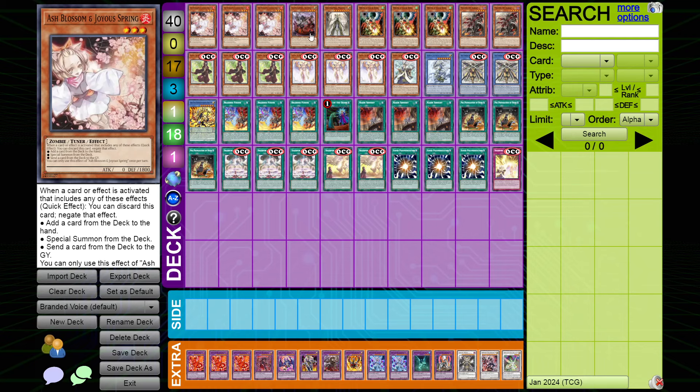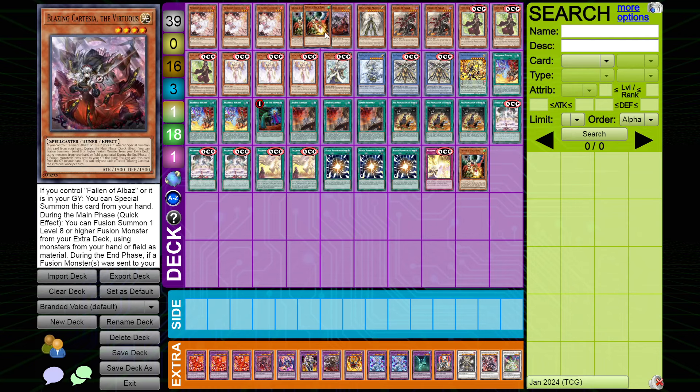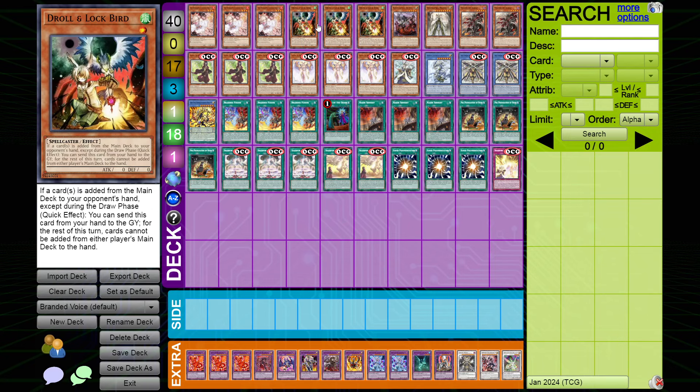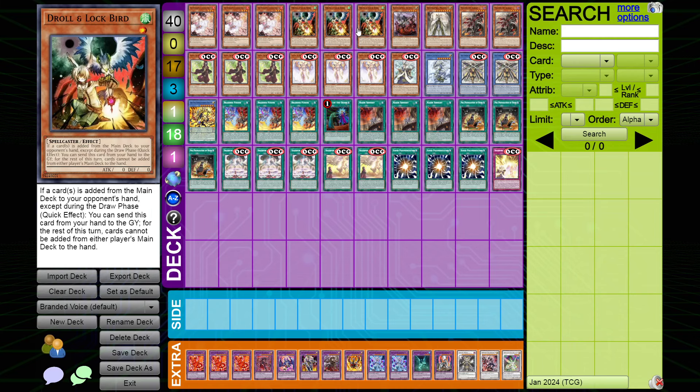First of all, we have three Ash Blossom and three Droll and Lockbird, just to get those hand traps out of the way. These are probably going to be some of the best hand traps going into the next format. If our opponent's hand is bad enough, Ash is just a turn ender and Droll is an FTK against some decks.